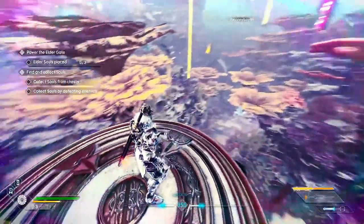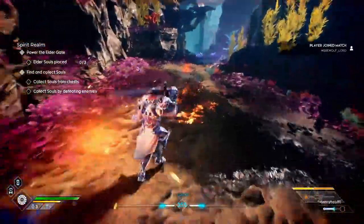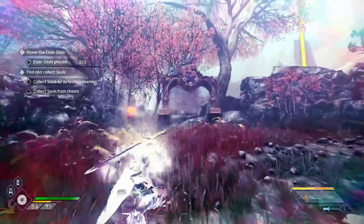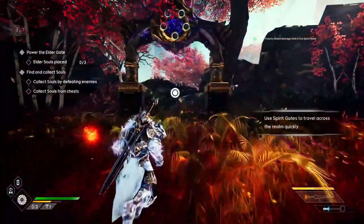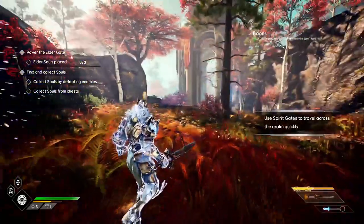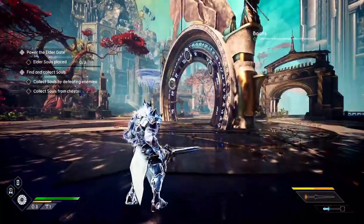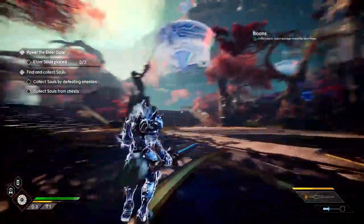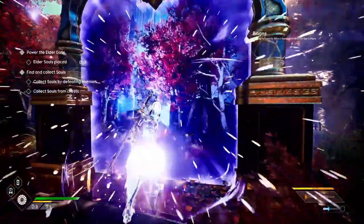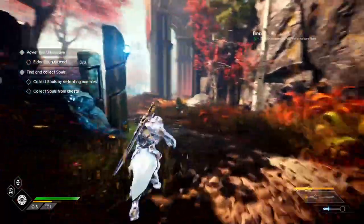The purple beam of light is where the elder gate is, and that is where you'll always want to return when you drop an elder soul. The green beams of light are your teleporters. All maps have four teleporters scattered around and you can activate them by putting in one soul. Once activated, you and your teammates can use them non-stop. A teleporter in the realms brings you back to the main elder gate, and teleporters at the elder gate send you to different parts of the map.